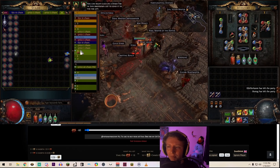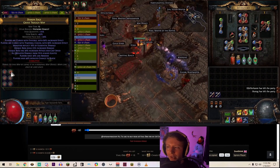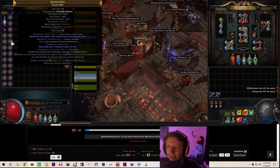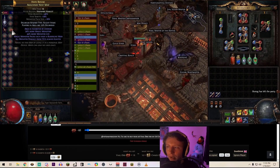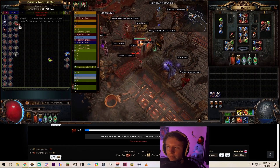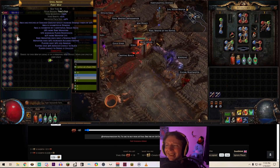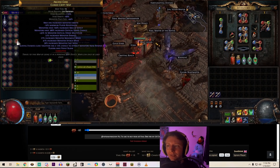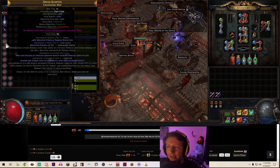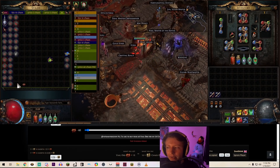You take your Vaal orbs to your inventory, hold shift, and corrupt your maps one by one. Hold Alt as you go down to check the mods. If you're mass corrupting maps you can do the reflect check afterwards — search for reflect once everything is corrupted and pull out any that rolled phys reflect.